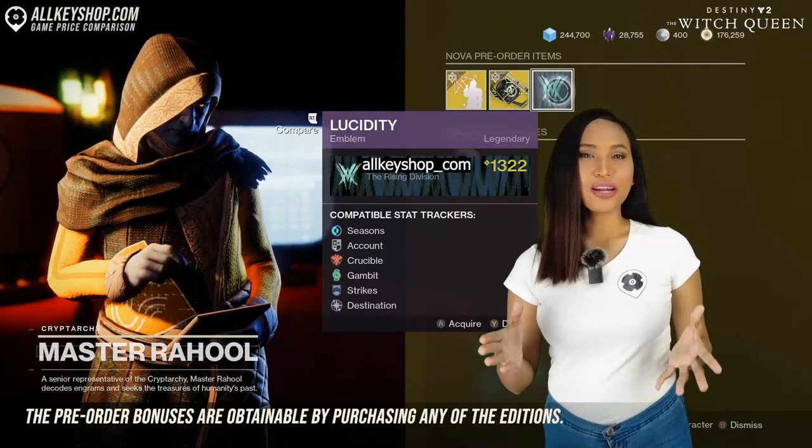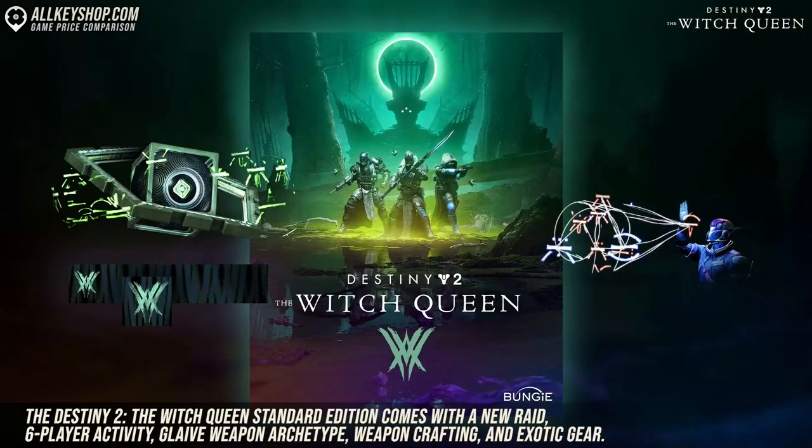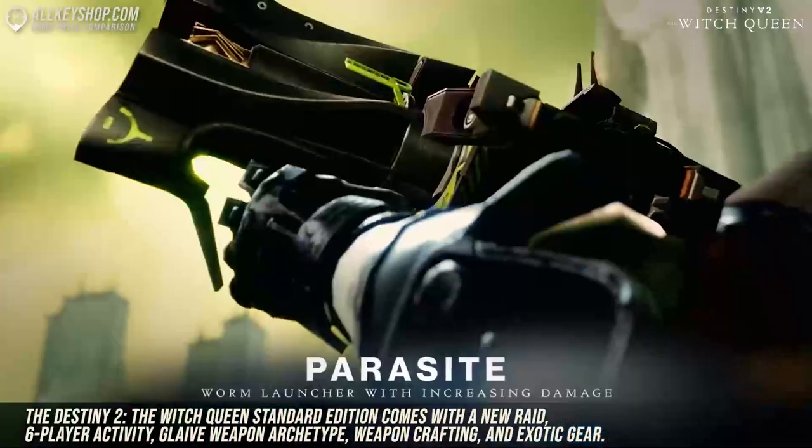The pre-order bonuses are obtainable by purchasing any of the editions. The Destiny 2 The Witch Queen Standard Edition comes with a new raid, six-player activity, glaive weapon archetype, weapon crafting, and exotic gear.